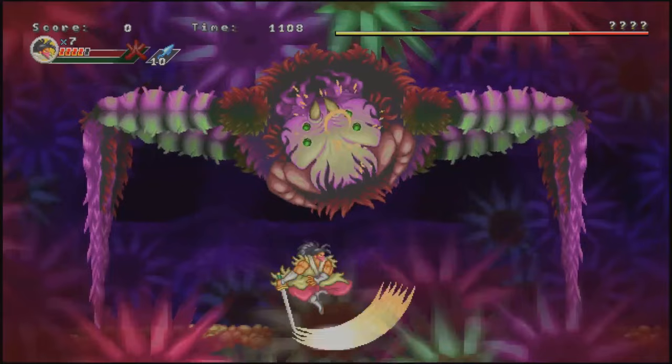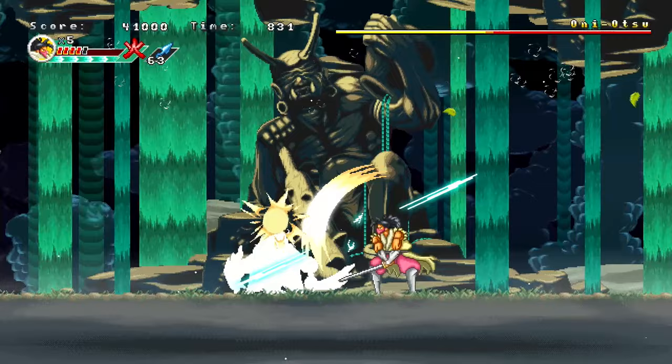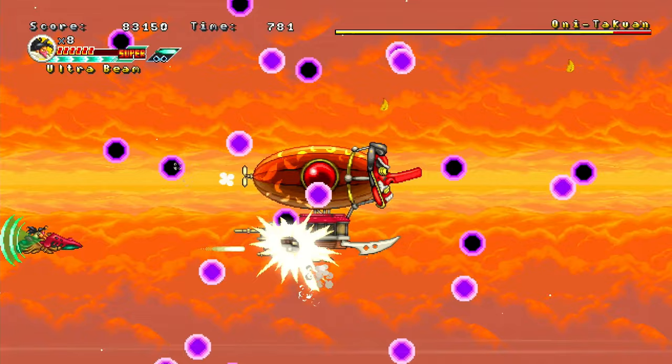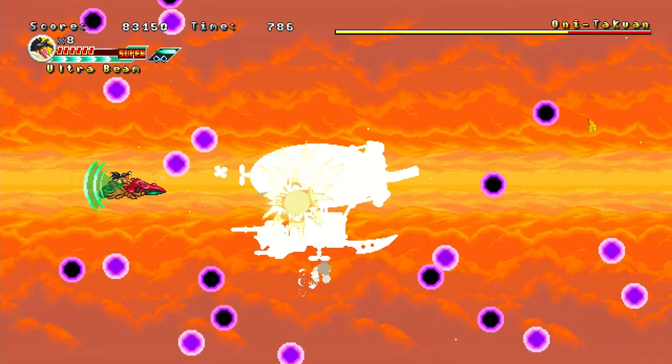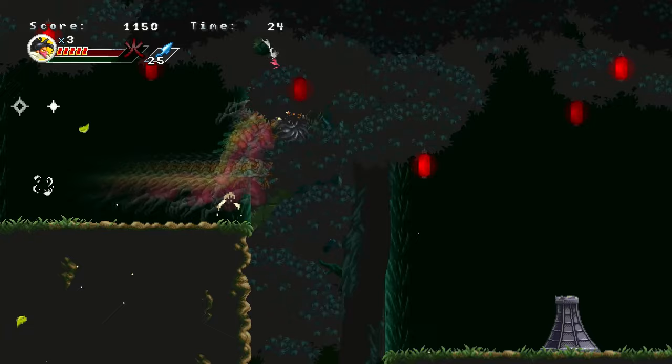The boss battles were honestly the weakest aspect of the game. Some of them can be a little tricky at first, but once you learn their attack patterns they're almost too easy. There are also a few segments thrown in to mix up the gameplay, like a mine cart area and a side-scrolling shoot-em-up section, which is fun if a bit basic. But for the vast majority of the game you'll be hacking and slashing, jumping and dashing, taking out legions of enemies, and discovering areas loaded with point bonuses and power-ups.